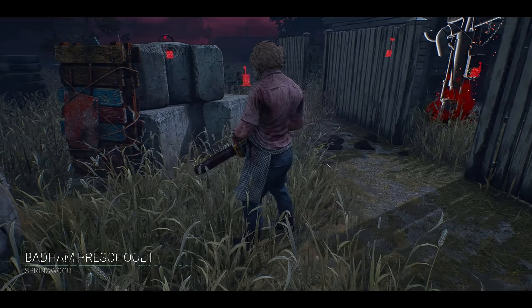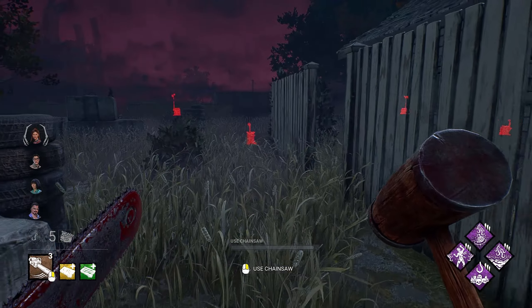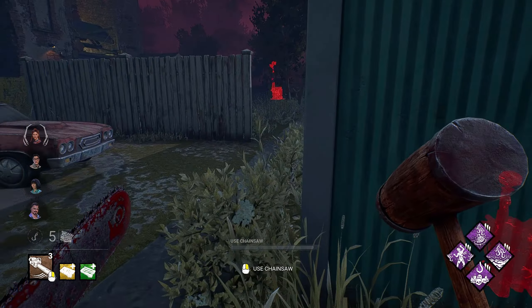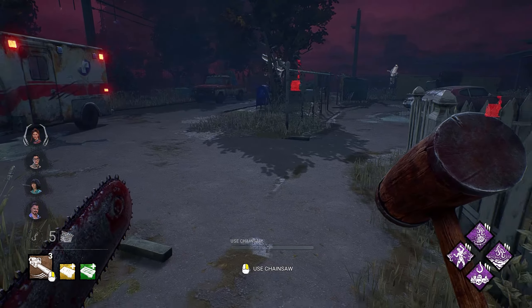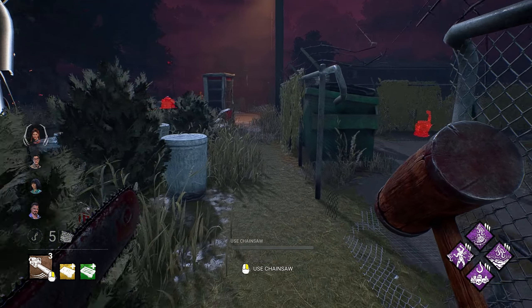We got Badham Preschool. I don't mind this map compared to the others since we have a little bit more of an open area. We started in this corner so survivors are going to spawn directly in front of us or hopefully off to the right. They could spawn directly to our right which would be the worst spot. I don't want to play in buildings if I can avoid it.